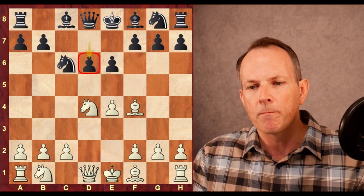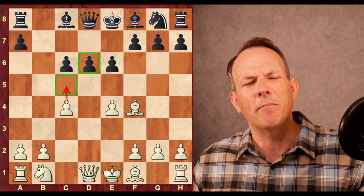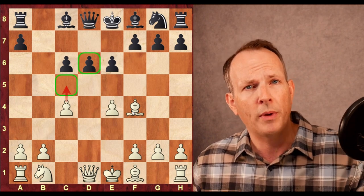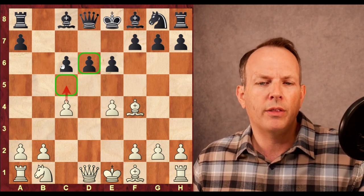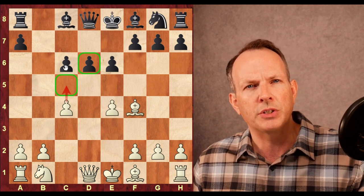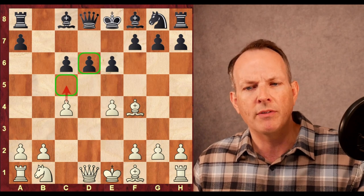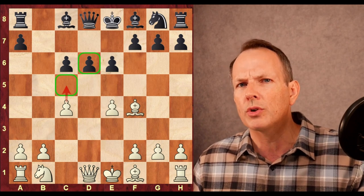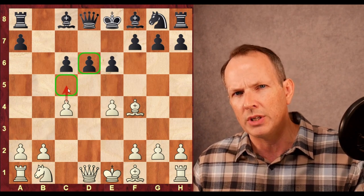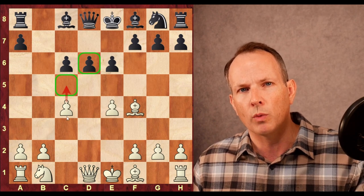Now the bishop at F8 is defending it. Knight takes C6, pawn takes, and C4, creating a sort of Maroczy bind structure, not unlike a hedgehog formation. But the difference is that the knight has been exchanged, and there's a pawn at C6. This gives black a little more flexibility — maybe they can play D5 at some point — but it gives white some extra ideas too. The pawn at C4 in some positions can advance to C5 and really wreck black's structure and weaken those dark squares.